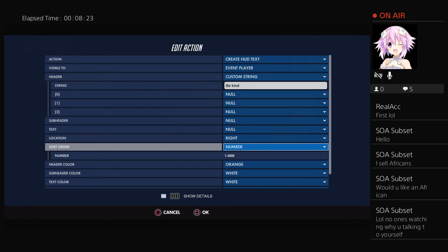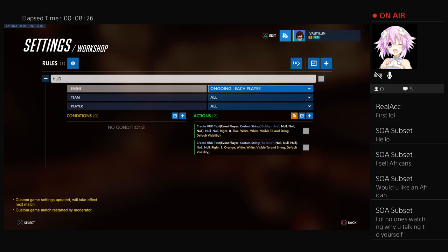You add one every time — basically that's how you do text on screen.